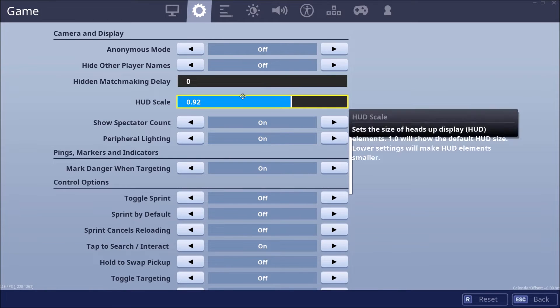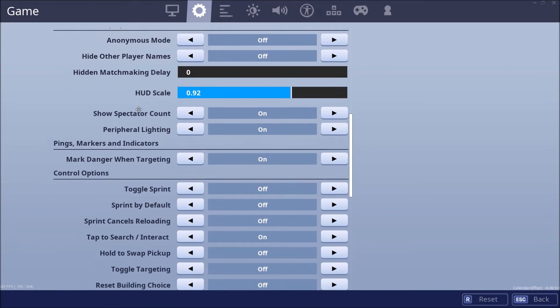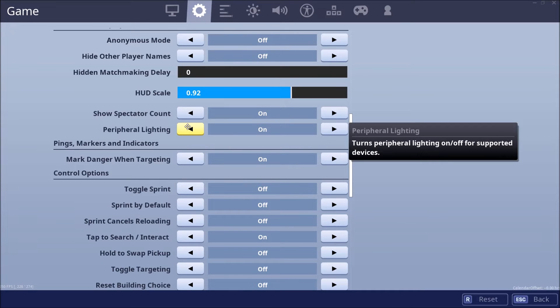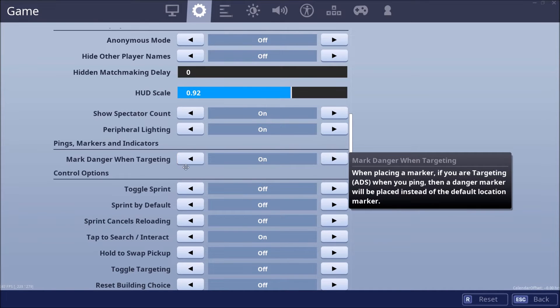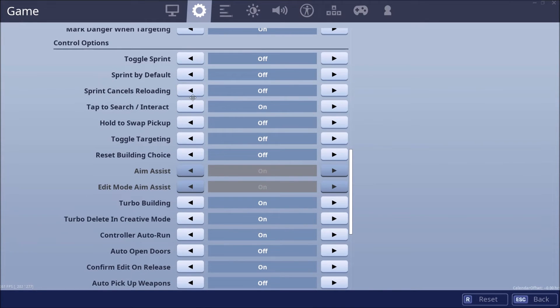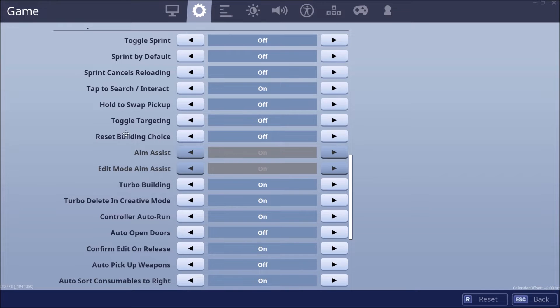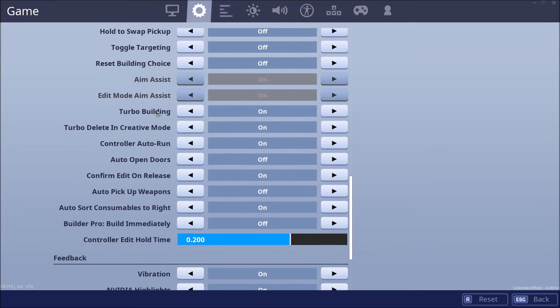If you had HUD scale on low in Season X, your HUD will be a lot lower so you might want to put it up. Show spectator count. For supported devices — I don't think you can do this on mobile or Switch or anything. Mark danger when targeting. Toggle sprint off. Surrounding off. Stream castle during loading off. Tap to search — I love this. Pick up toggle. Pick up. Toggle targeting. Reset building choice. Aim assist. Turbo building on — obviously.